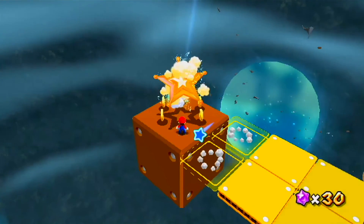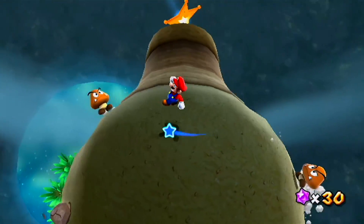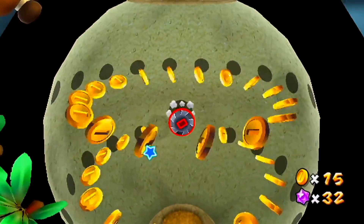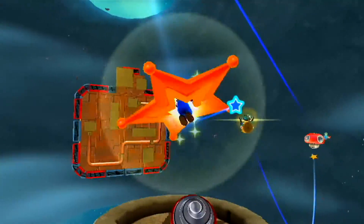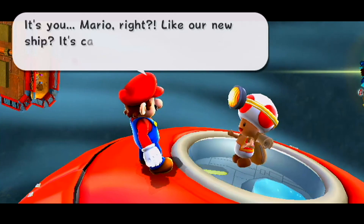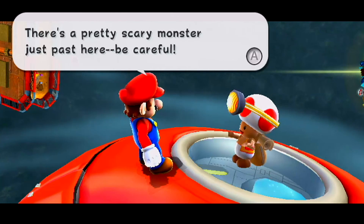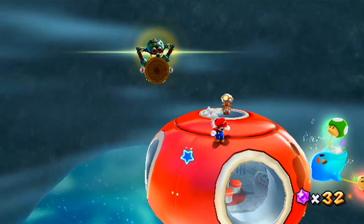It's fun to mess with enemies! That Luma wasn't there originally but we make our way over and it obliges by turning into a launch star for us. This whole level gets you acclimated to using the Spin Drill. One important thing: if you take damage while holding the Spin Drill, you drop it — just take my word for it. We drill into a little planetoid that has a lot of coins. We then hit another launch star and make our way to the area just before the boss, where we meet the Toad Brigade captain.